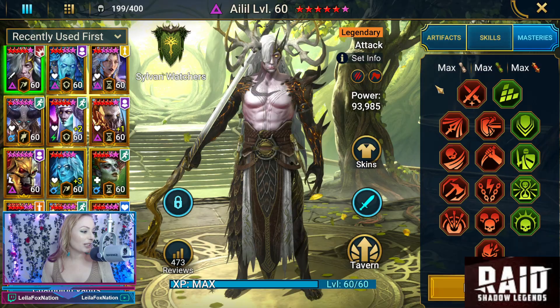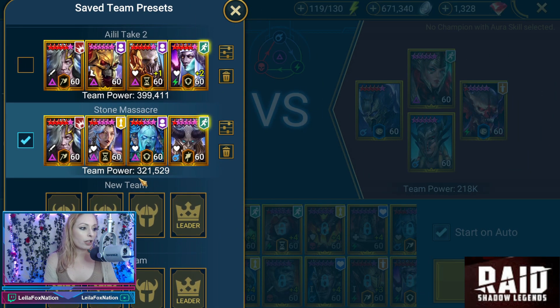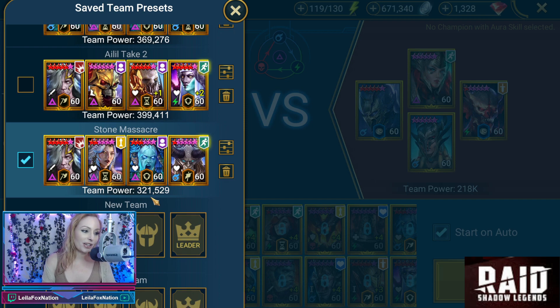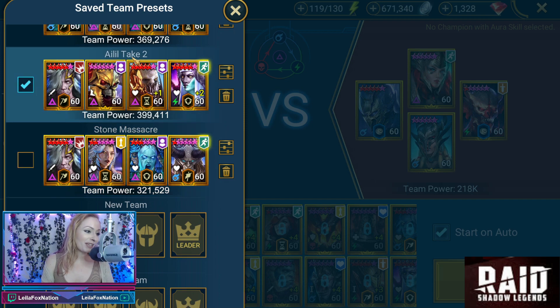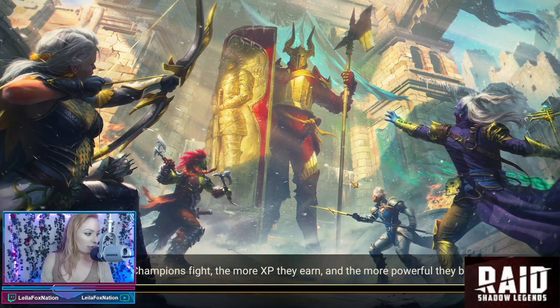So what we're going to do is take Aleel into the Arena. US actually has two different comps for Aleel — he's got one he calls Stone Massacre and one called Aleel Take Two. I guess the joke is he wants me to do Aleel Take Two, which is Duchess, Warlord, Nacra, and our Aleel. We're going up against Foley, Arby, My Salad, and Miss Silla the Drakes.